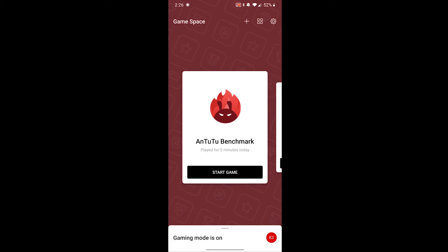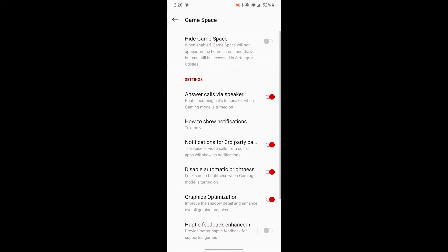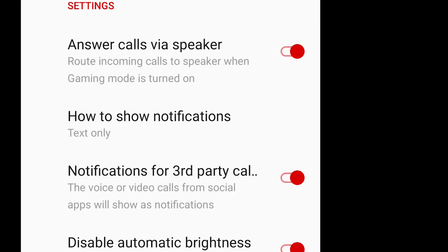Next is the fun part where we go into settings and tell it what features we want to use in Game Space when we're in gaming mode. The first one is 'answer calls via speaker' — this is probably the biggest game changer along with notifications. The default setting is off, so you have to turn this on to activate it. When somebody calls you, you can answer right from the game screen and you don't lose your progress — nothing comes up on your screen, you're just talking to the person with the game still running.